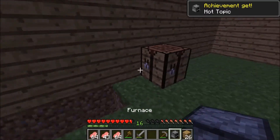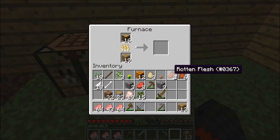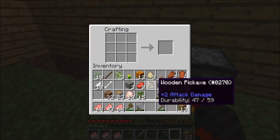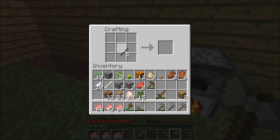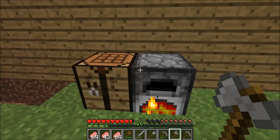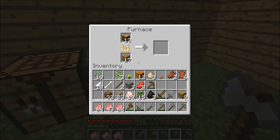Make ourselves a furnace — achievement get: Hot Topic. We're running a little low on wood, but we'll cook that up and use the rest. Make some more sticks, then use the rest to make a pickaxe, another axe, and a shovel. Let's make another sword since we've got two stone left. Whoa, I forgot about charcoal having its own texture — it's pretty cool.